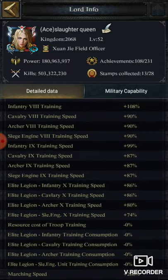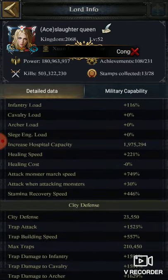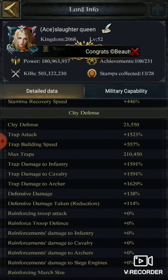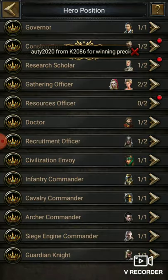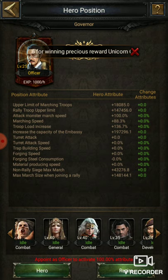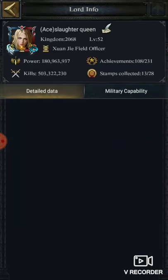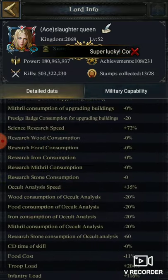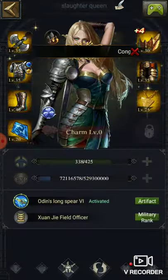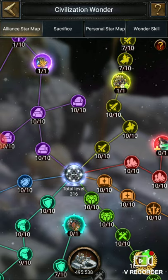Let's check out the trap building speed up now. My trap building speed up is 557. I haven't put my governor set yet — you need to put your governor set too, which will increase 118%. Now traveling speed up has reached 676.